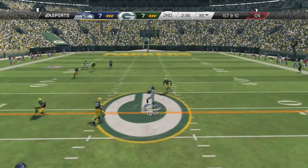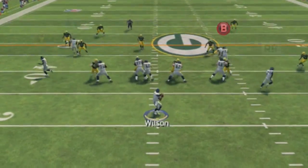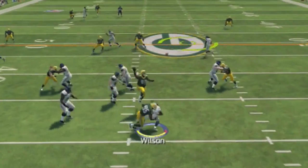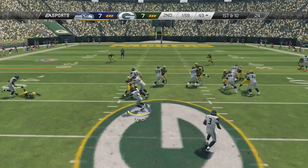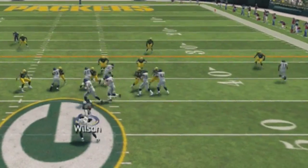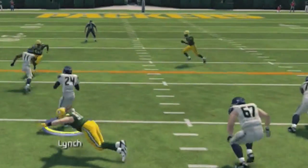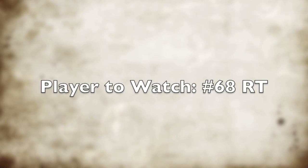Now, here you're watching the center, and the center doesn't really block anybody on this play. He stays too far up close and doesn't get a proper angle to block that Packers player, and the Packers player comes free, though I do get it off beforehand. Now this play, we're watching the right tackle and Percy Harvin. The right tackle just misses everybody. Percy Harvin is not really the greatest blocking wide receiver, but in this game I feel like wide receivers block way better than they do in Madden 13 — they get more pancake blocks and stuff like that.